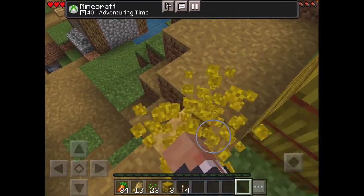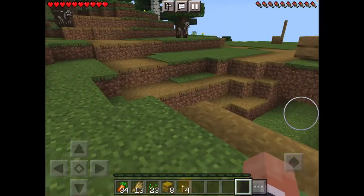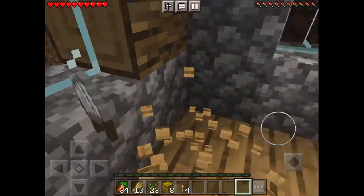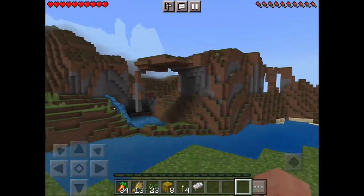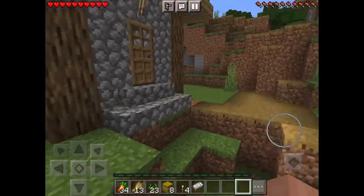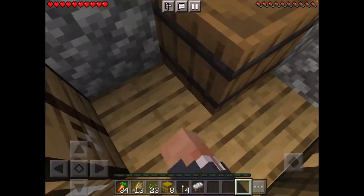Adventure time — I don't actually know what that achievement is, I'll check later. Oh, a bed! Let's take the bed, we need a bed. I want to build my house up there on that cliff right there. That looks beautiful — maybe we could overlook the village.